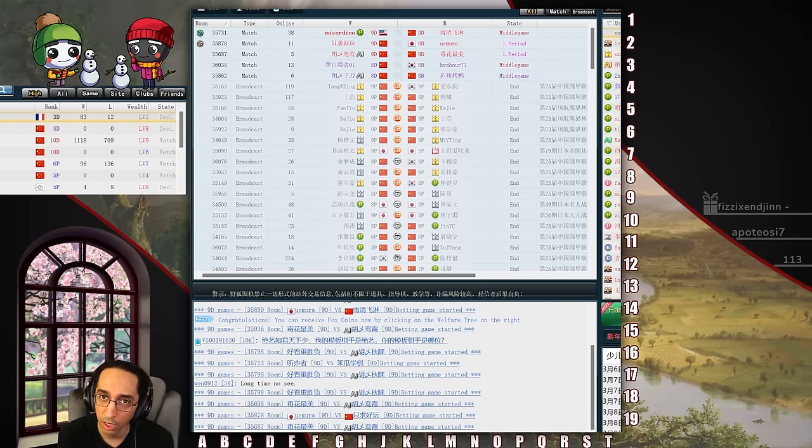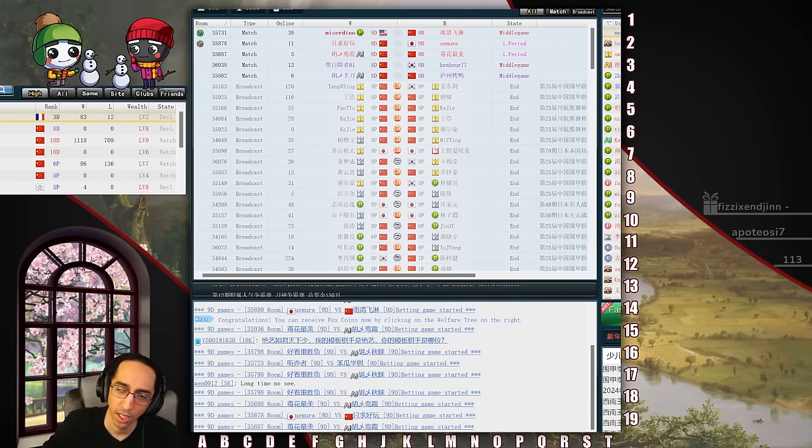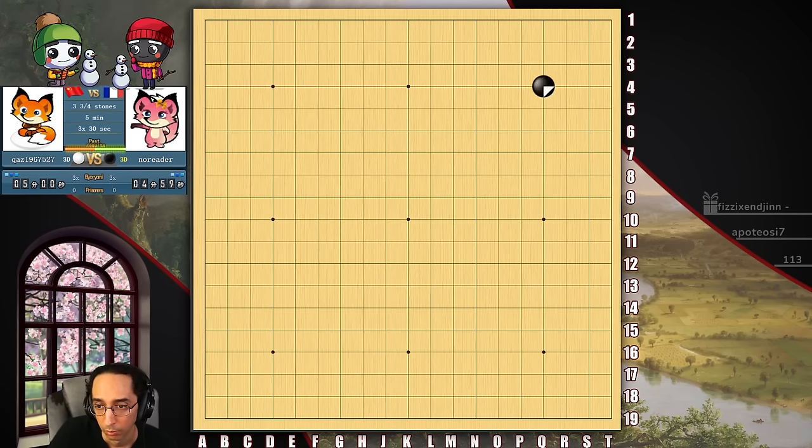Moves that even work against DAN players. Hope to do a lovely little set here this month, and I hope you also enjoy it. Let's get our first game. All right, got ourselves a game here against someone who is 10 and 10. Let's start with a nice, simple enclosure opening.